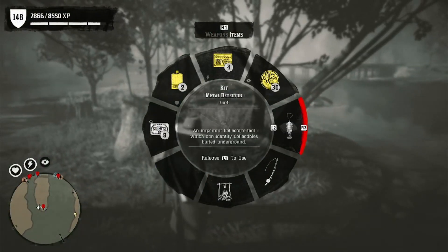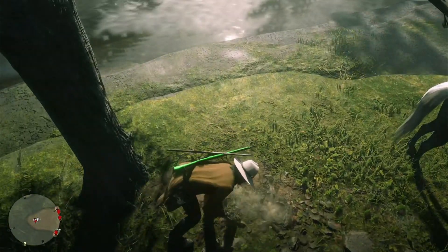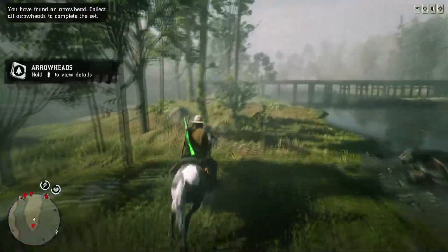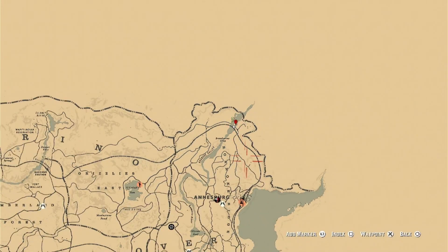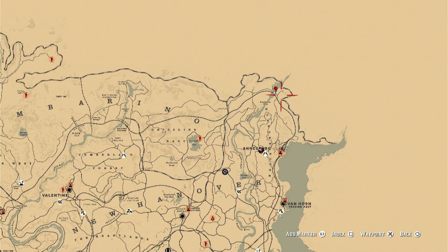It is a metal detector one — I didn't know arrowheads needed the metal detector. I thought all of them were just open dig spots you could grab with a shovel. This will be a random arrowhead — you could get one of the cheaper or more expensive ones, it's up to the game to decide. We got the bone arrowhead, which is probably the cheapest one unfortunately. You would take these items to Madame Nazar, sell them, and get your money. You also get XP whenever you pick these items up. If you liked this video, drop a like; if not, drop a dislike. Hit the sub button to see more. I'll see you guys in the next one — bye-bye.